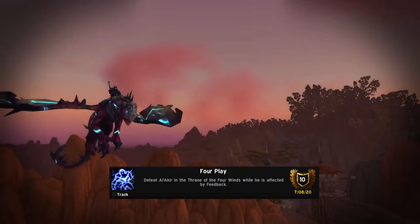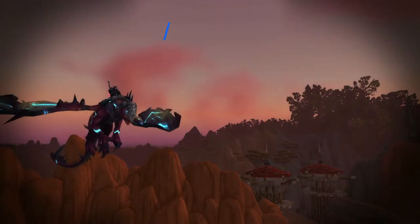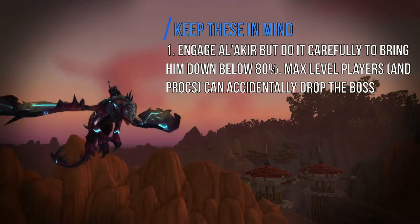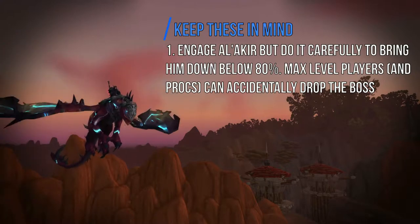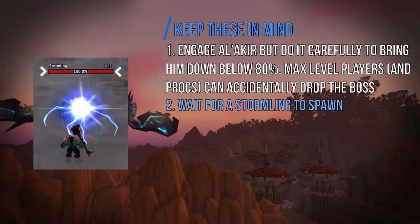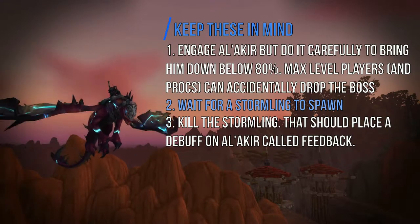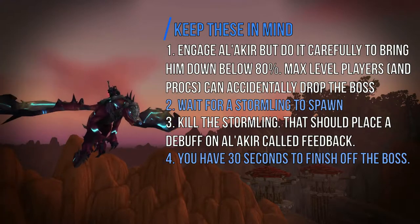The second achievement you can get in this video is called Foreplay, and you get it from Al'Akir, the last boss in the instance. First, you have to engage Al'Akir carefully so you don't accidentally kill him — bring him down below 80%. At max level with procs, you can accidentally kill a boss at this low health. Second, wait for a Stormling to spawn — this is what it should look like. Third, kill off the Stormling, which places a debuff on Al'Akir called Feedback — you should see that pop on your screen. And fourth, you have 30 seconds to finish off the boss, which isn't really a problem for max level players.